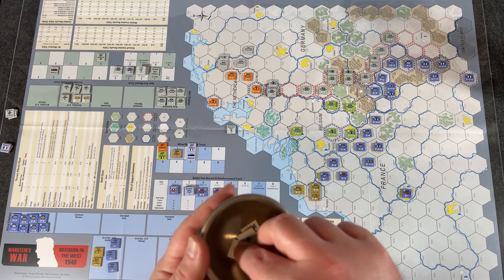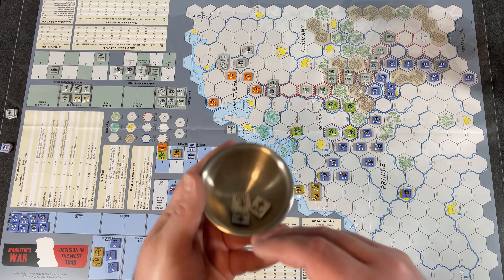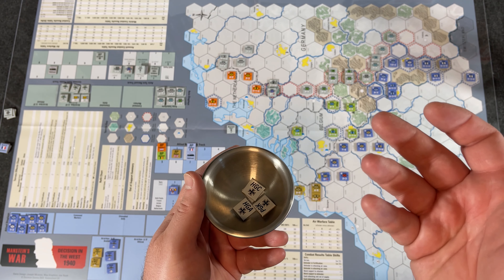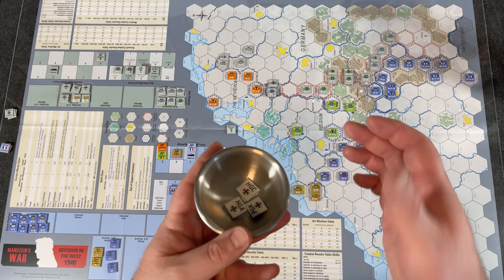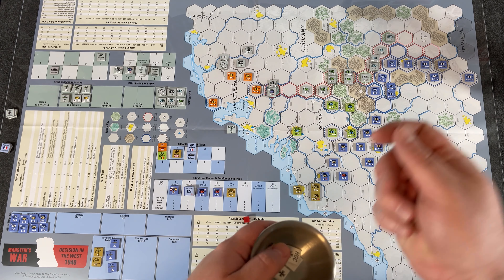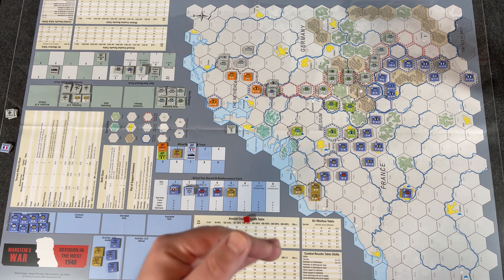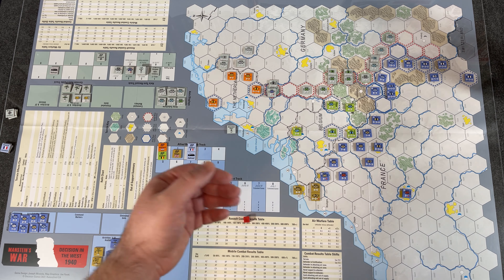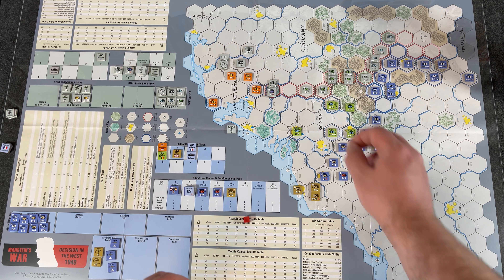The Germans do have special markers just like the allies. Before the game starts you select one of three special plan markers: the OKH Plan, OKH Modified Plan, or the Manstein Plan, which you then implement as you choose. Within the operations impulse, there's also a reinforcement segment — if the turn track shows reinforcements attached to the activated army group, you place them according to the rules.